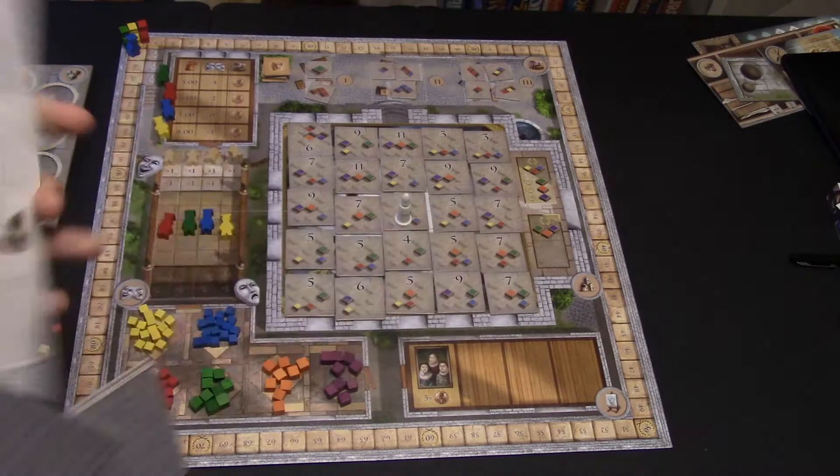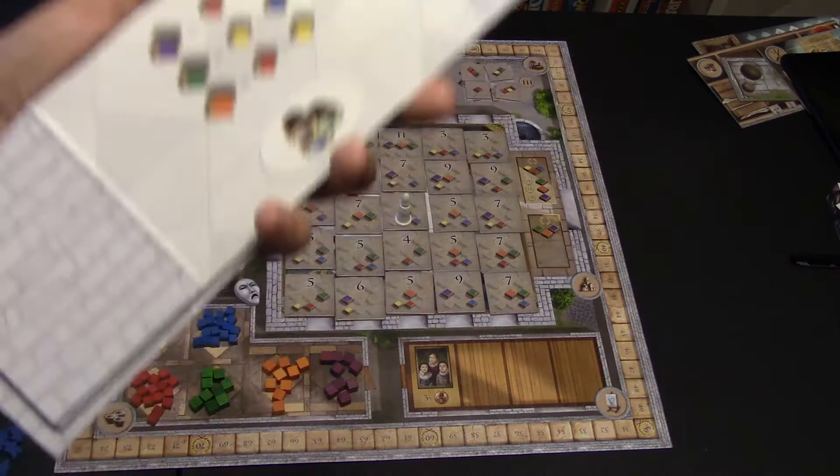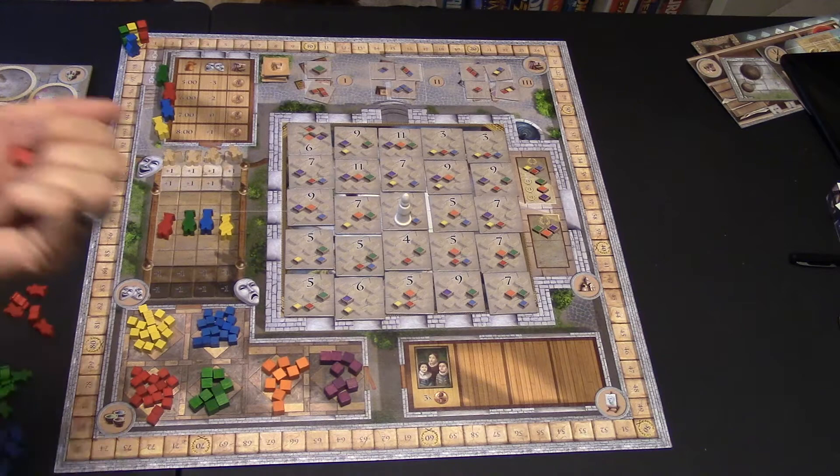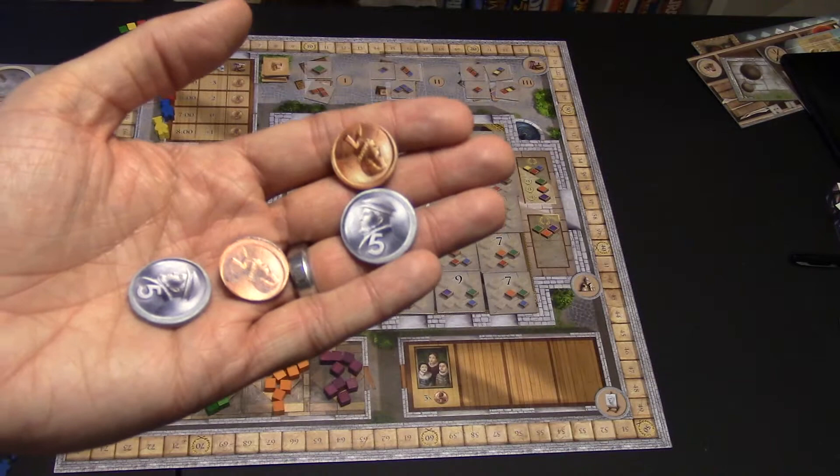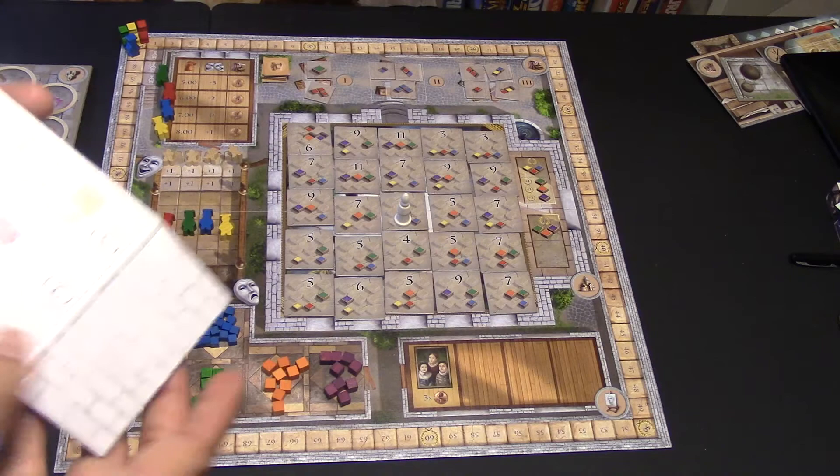Everyone starts with one of each prime color paint — yellow, blue, and red. They also start with coins, which they call tailors — I'll just call them money or bucks. You start off with twelve coins, and behind your player shield goes your little player board, which I'll get to in a minute.